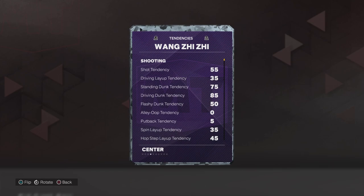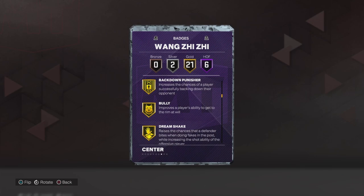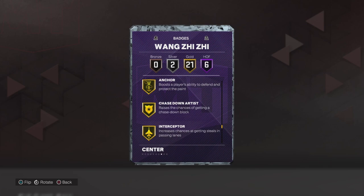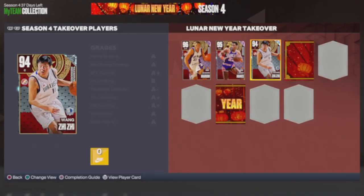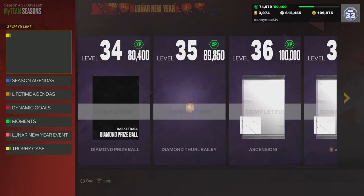80s on the mental except for 95 on offensive consistency. Got 85 on the drive and dunk tendency. Six Hall of Fame badges: Masher, Catch and Shoot, Claymore, Corner Specialist, Post Lockdown, and Brick Wall. 21 gold badges including Back Down Punisher, Bully, Dream Shakes, Rock Stepper, Post Spin Technician, Rise Up, Blinders, Guard Up, Limitless Range, Post Playmaker, Anchor, Vice Grip, Chase Down Artist, Interceptor, Pogo Stick, Workhorse, Box Out Beast, and Rebound Chaser. Two silvers: Needle Threader and Pick Dodger.